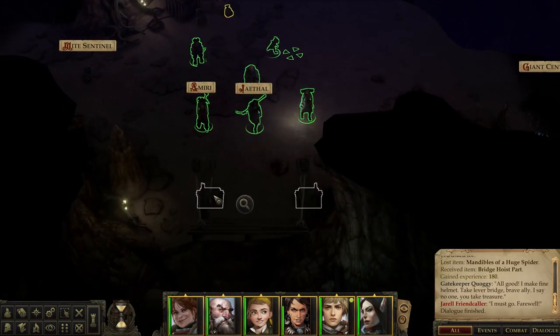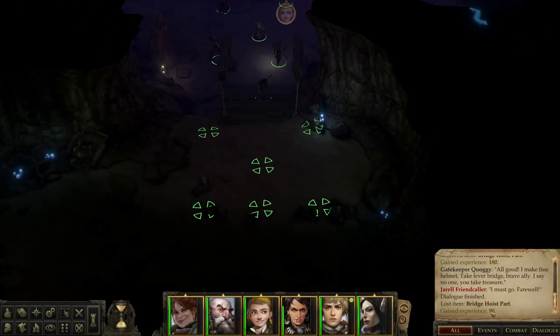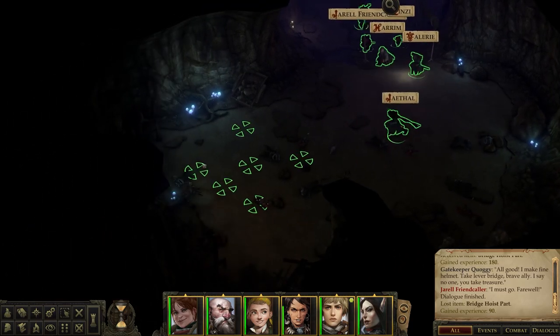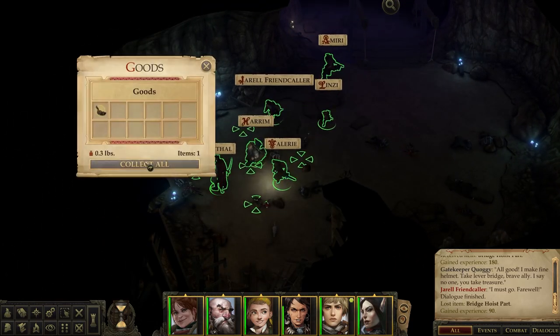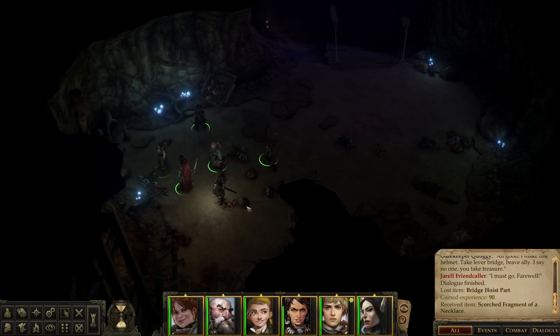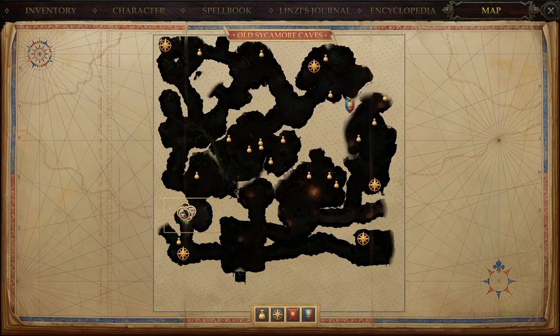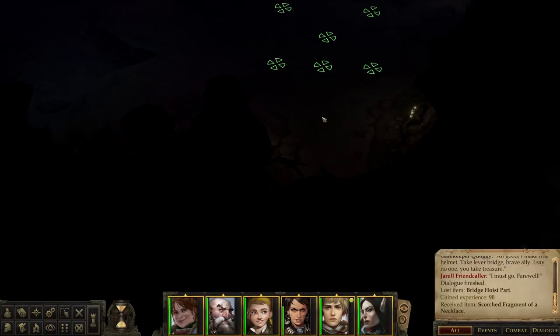Now, what's going to be really unfortunate if this is the bridge... yep. Oh, we still got experience for doing it — 90 experience for using it. We've already been here, which is kind of unfortunate, although I somehow missed that fragment of a necklace. We were already here, but I'm not going to be mad at 90 free experience points. Let's go to Sycamore Hall.